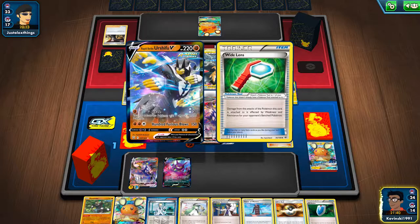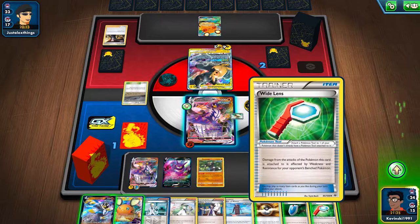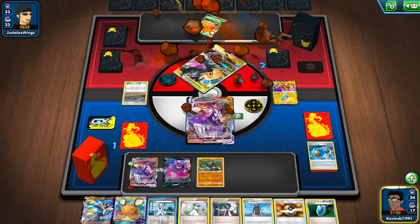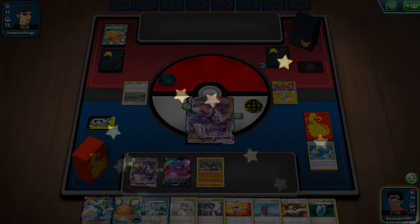But I really wanted to show off one really interesting interaction that you can have in Expanded with Urshifu. I know this is kind of BM because I already had the game on board there, but I really wanted to show what you can do with access to Wide Lens versus Telescopic Sight and putting up the Passimian. Bench damage is huge — a nice 300 to that Dedenne GX to clear out the game.